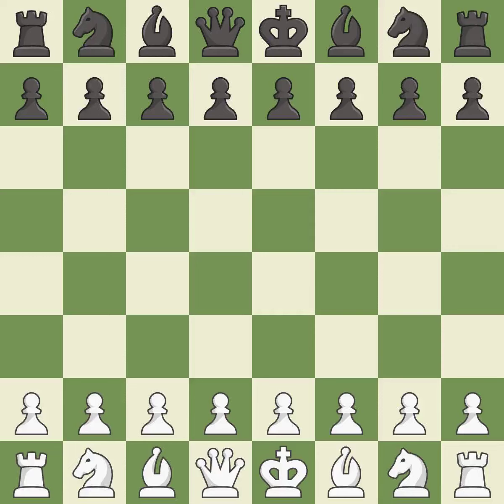Rui Lopez Opening, Berlin, El Hermit, Berlin Wall Defense. 9.NC3H6 — a sharp, back-and-forth game where both players had chances.